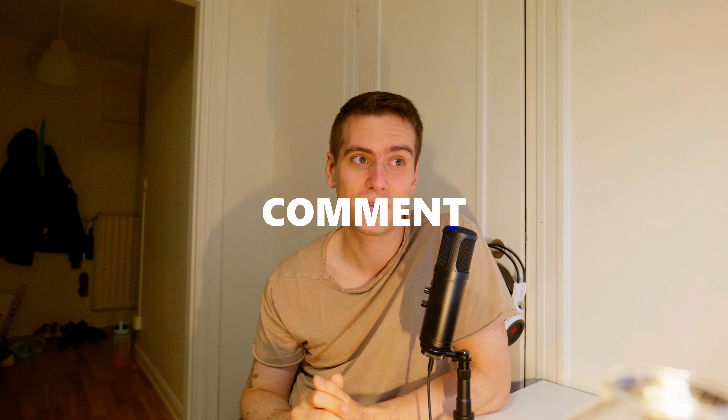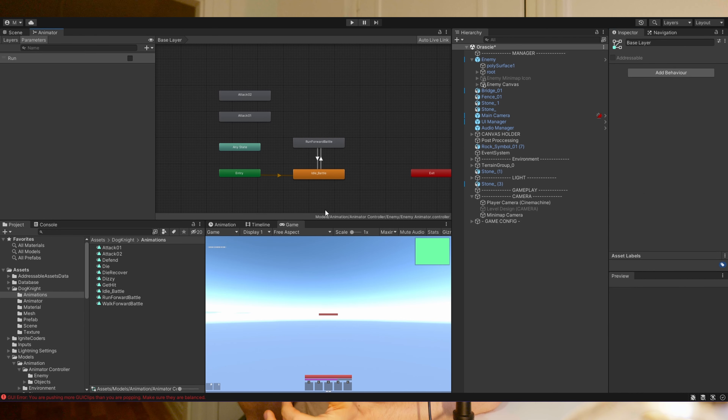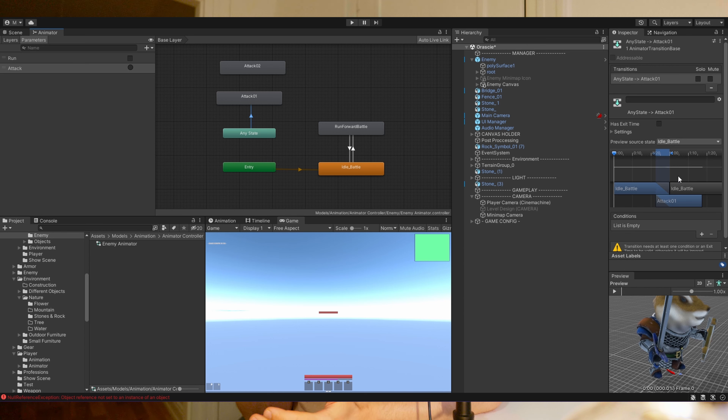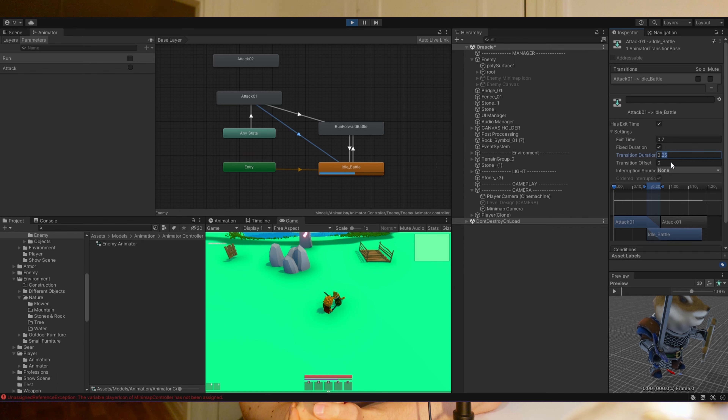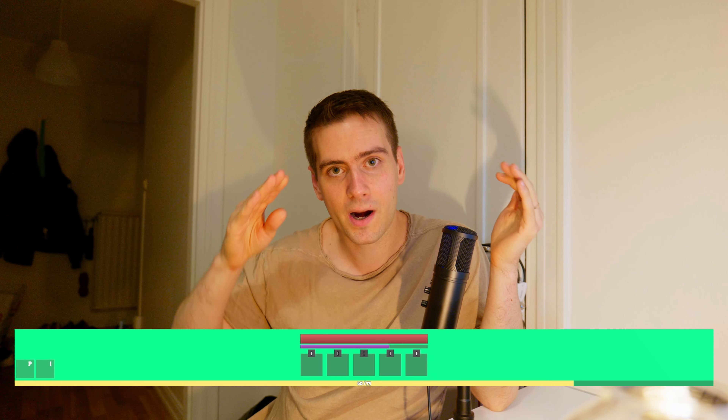The last things I have done were adding animations for the enemy and making it so the enemy can move toward us and start attacking us. I also added an experience bar, so when we are killing enemies the experience bar fills up. When we reach, for example, 100 of 100 experience, it's gonna reset and double the experience.